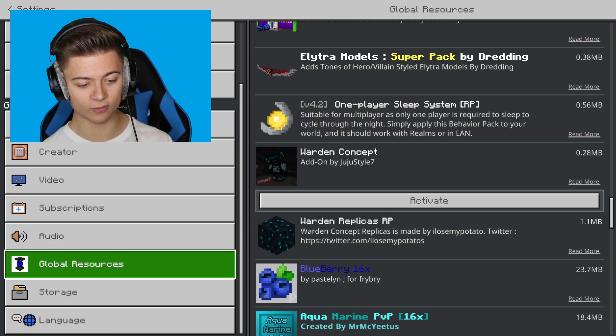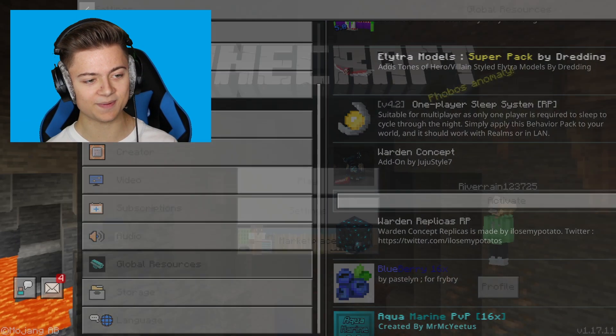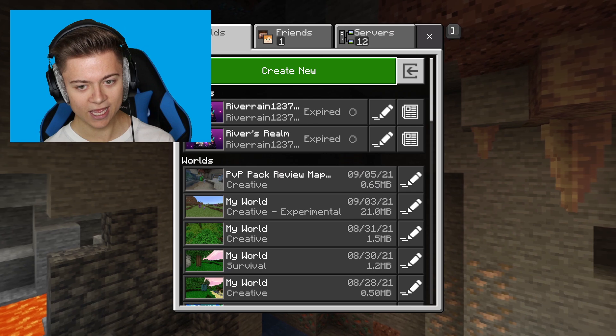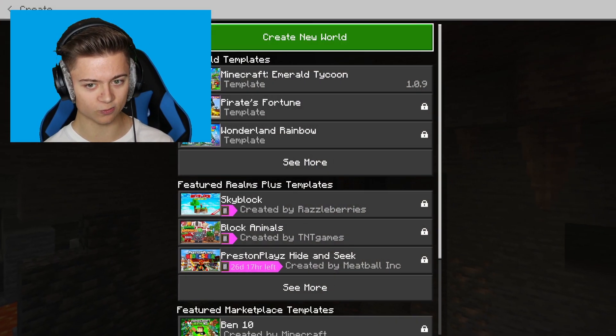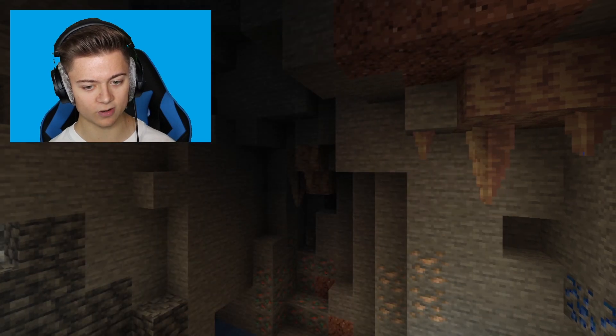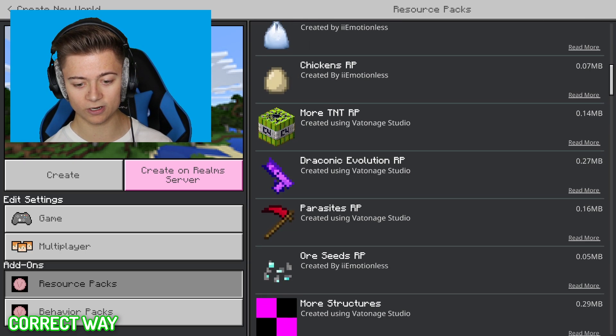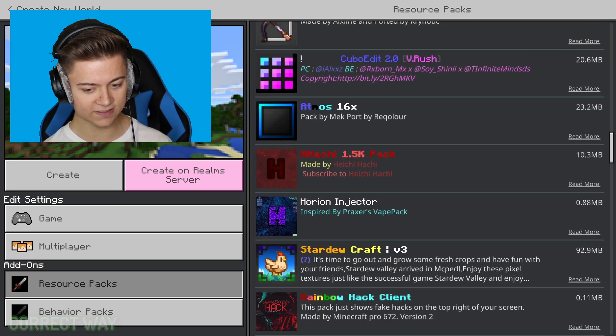That's because we're doing it in Global Resources. To get this add-on to work, press Back on Settings and press Play. You want to create a brand new world or edit an existing world — you can add it there too. What we want to do is press Resource Packs, then press My Packs,